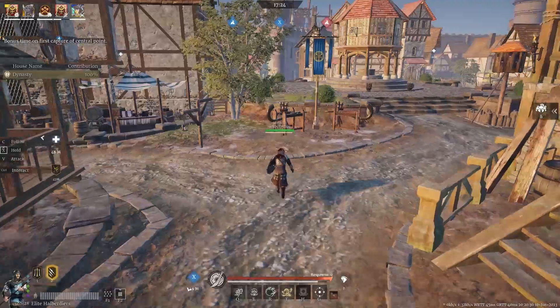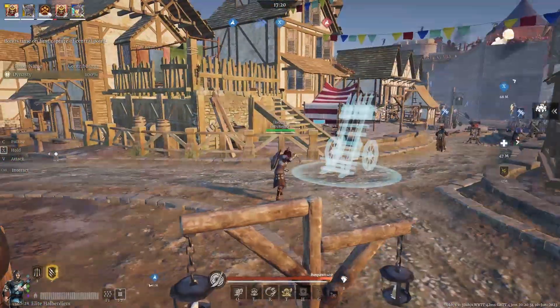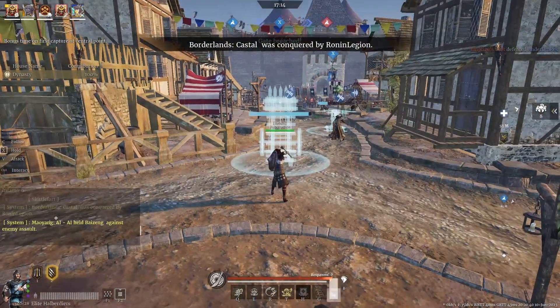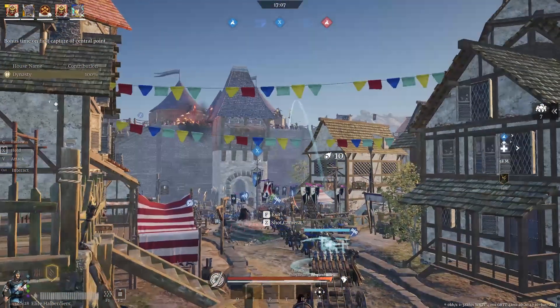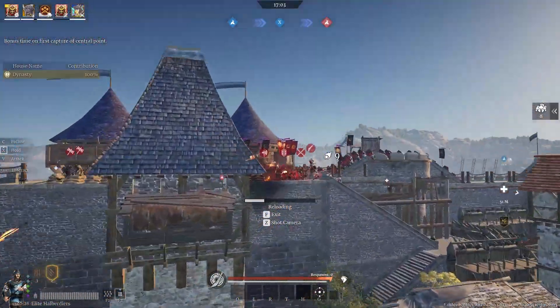Looks pretty good, I'll do a war rocket back here. Do they have just a Scorpio right now? They're just gonna go on the walls and arty us from up here? Yeah, they haven't dropped anything for the bridge. There's one Scorpio down right now, that's all I see. Watch for arty, be ready to counter it.